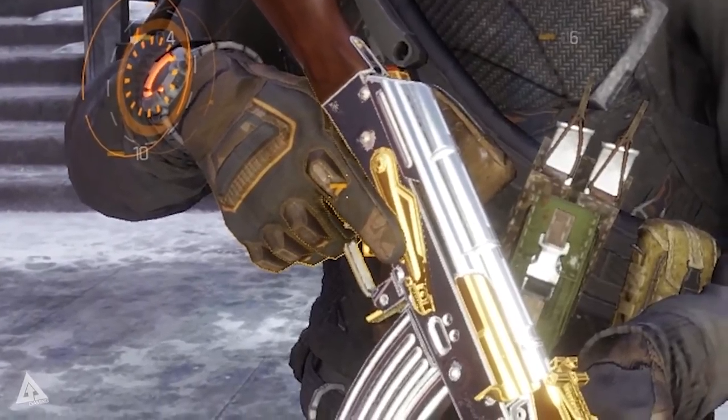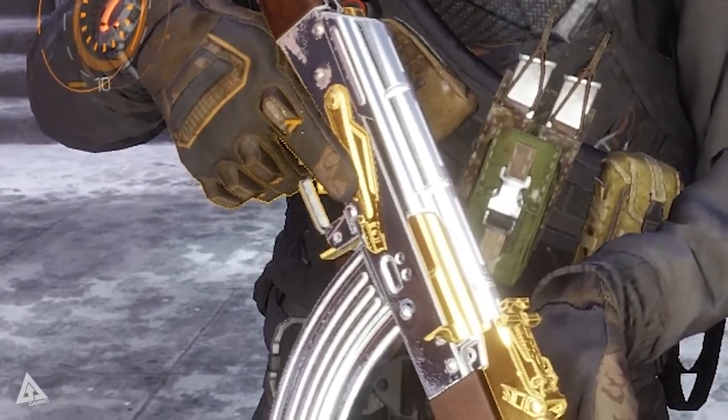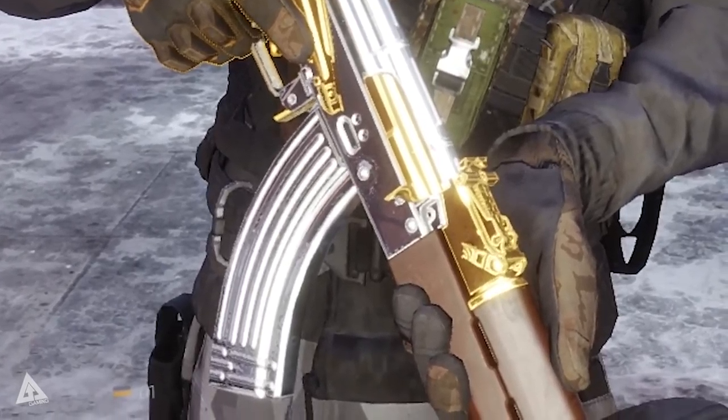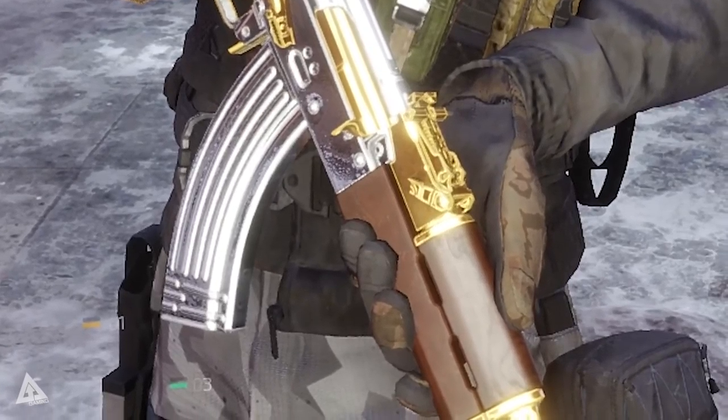Warlord comes with a pretty intense bright silver paint job that covers the majority of the weapon, with some additional gold details similar to that of the Pakhan, and some wooden touches around the butt and the grip of the gun.